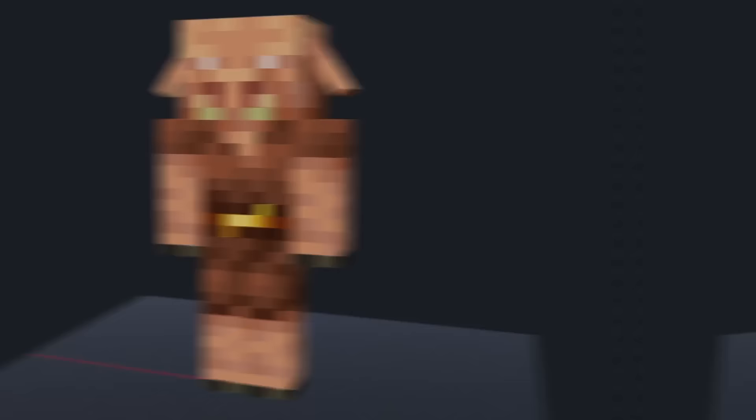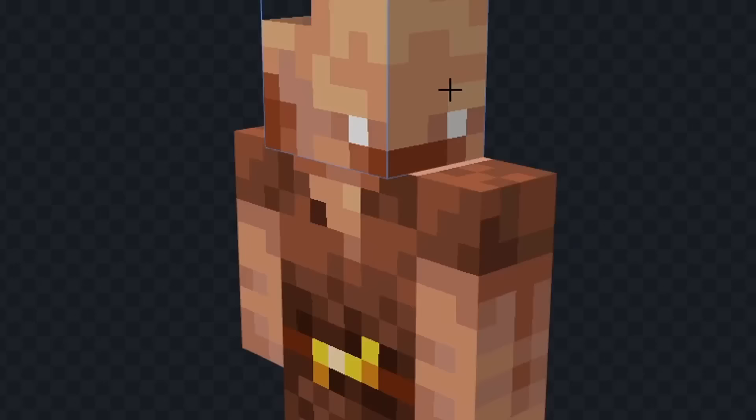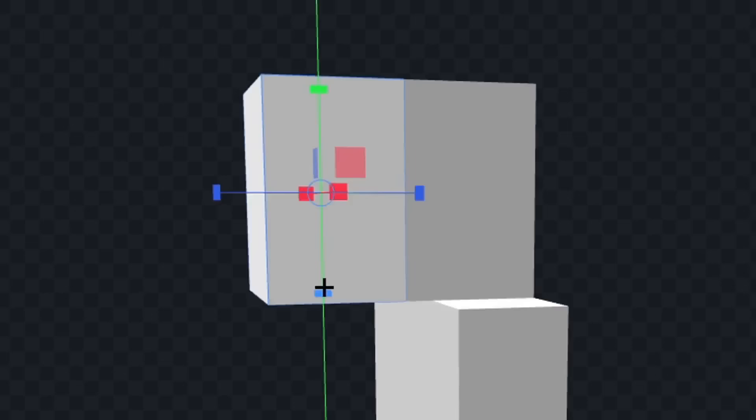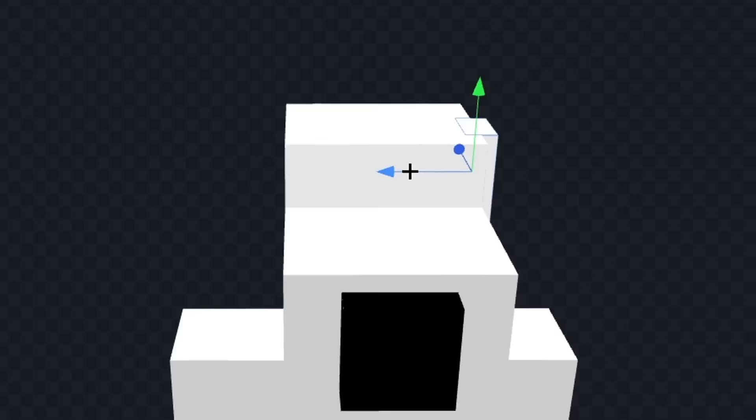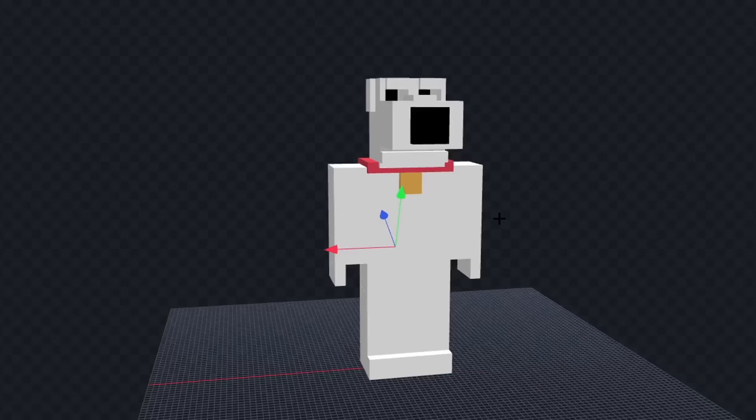For this one I think I'll make Brian from Family Guy. Let's delete this stuff and we'll make him a bit shorter. Now let's color him fully white and we'll extend out his face. Now let's give him a nose and we'll add his ears. Next let's give him some eyes and we'll add his red collar. Now let's add the gold dog tag underneath and we'll give him some fingers and some feet. Now finally let's add his tail and I think we're done.